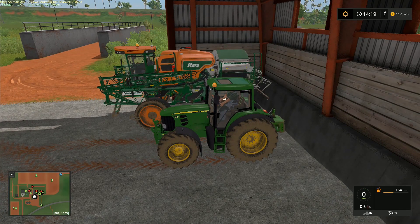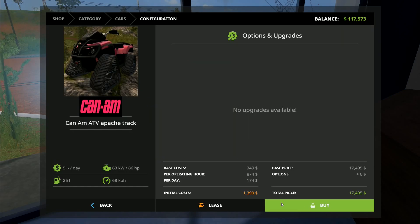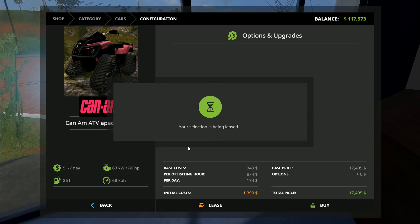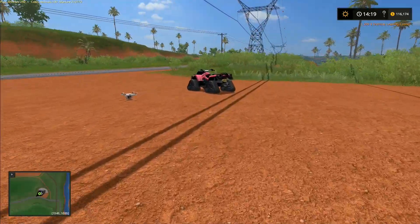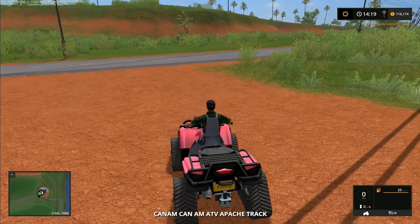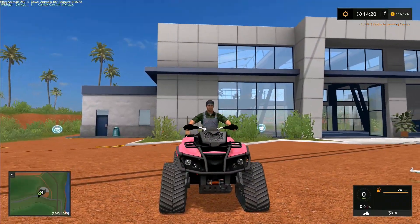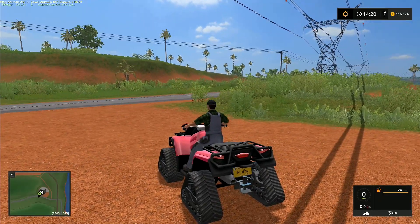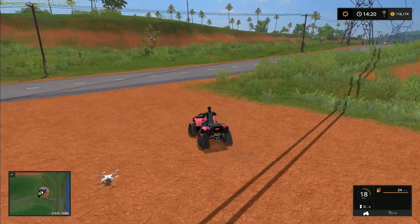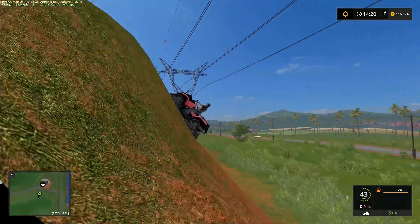Right, we're going to head off to the shop. It is this one right here — the Can-Am ATV Apache Track. It's 17,000 to buy which is a tad expensive, so we're going to go for the 1,399 lease. I'd like to take this one and go up onto the plateau and see what I can do. There's Alaska Fluffy on the back. You can take a trailer on this one — I've never actually tried that. Today it's all about just having a play on the plateau.